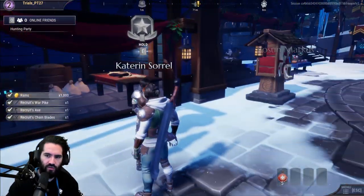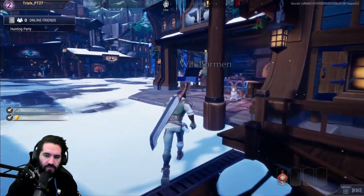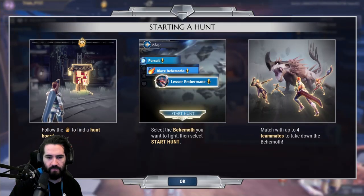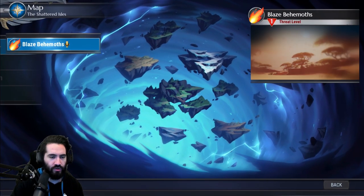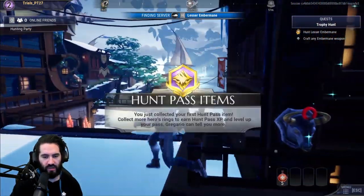I'm just going to go in order as the game tells me. Wills Bormen is the Weaponsmith of Ramsgate. We need to craft from the Pema trophies. We can go to the Bounty Board and hunt a Lesser Ember Main. They moved the Bounty Board — nice. I'm going to do a private hunt because I'm on the test realm and have no one to play with, so this will be a solo act.